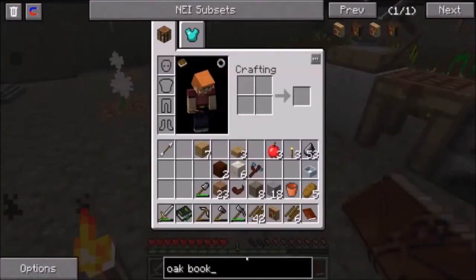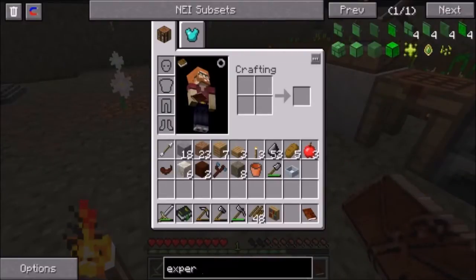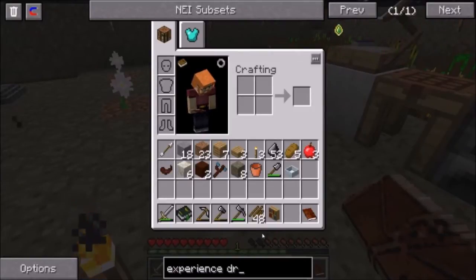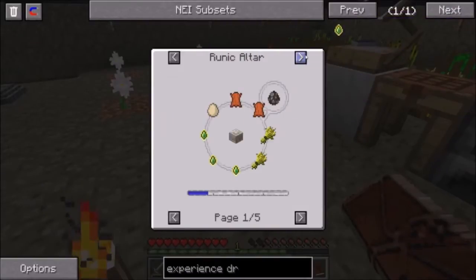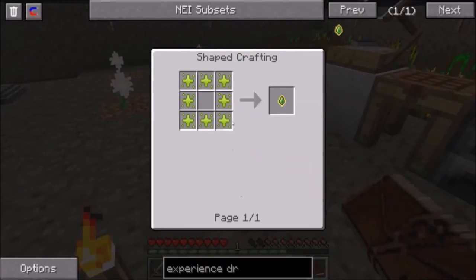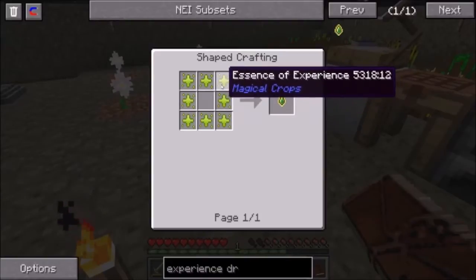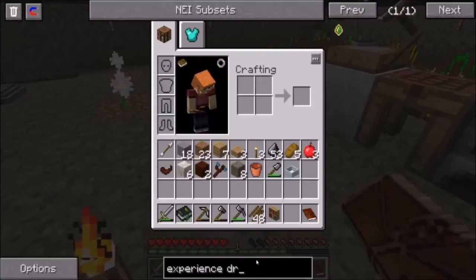I'm not sure what an experience drop is — that sounds like an essence berry. Experience drops can be used in a crucible furnace or a runic altar to make... wow. How do we make experience drops? They come from the magical crop, and we do have the essence, so we probably can make an essence seed. Let's look at that.